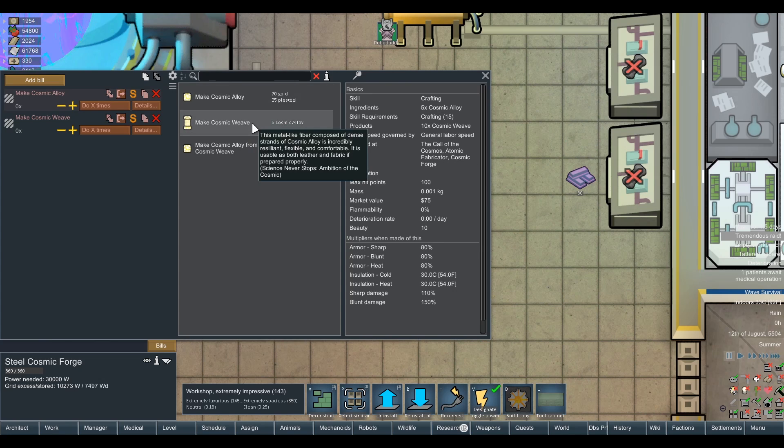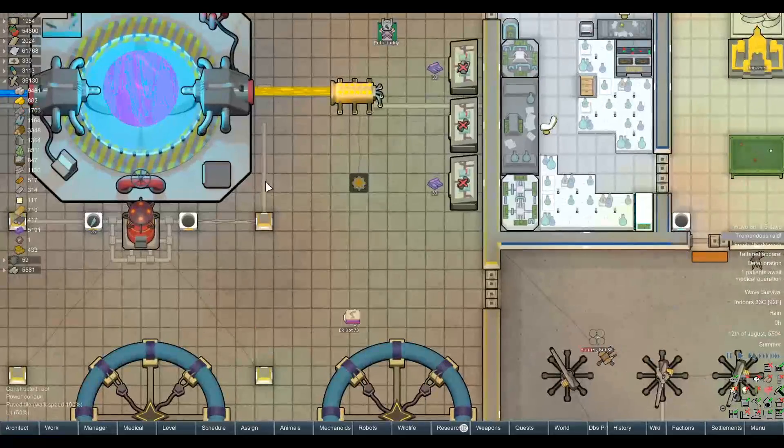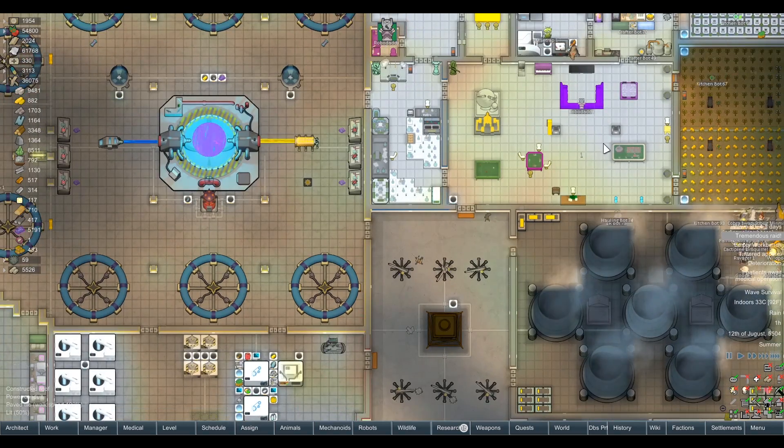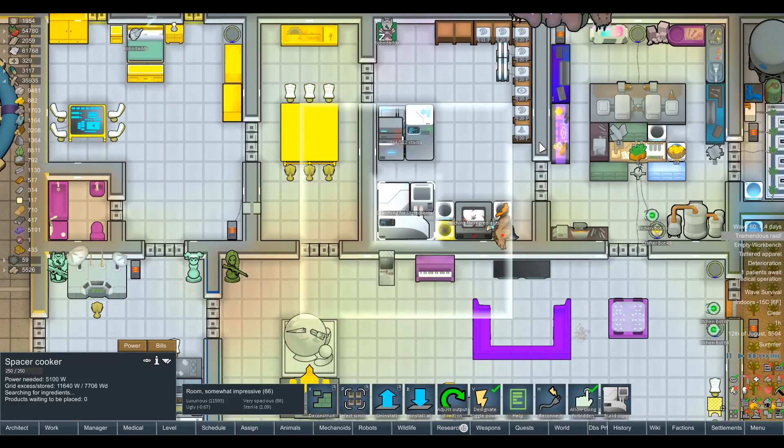So five cosmic alloy makes 10 cosmic weave — we're going to need like 20 to 25 cosmic alloy per sofa section. That's 25 times seven gold — I can't do numbers like that off the top of my head. That's a lot of investment for something that's completely irrelevant.